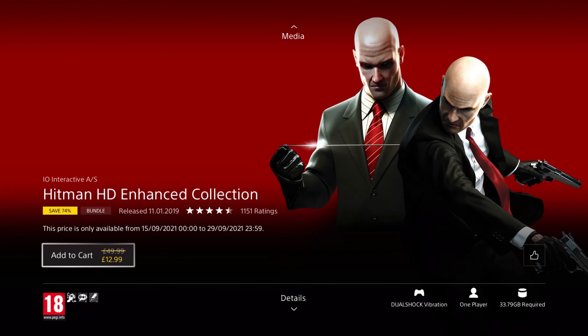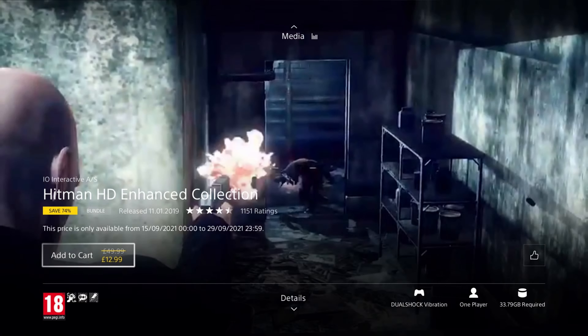More old school next, Hitman HD Enhanced Collection. It was released in 2019 so it's two years old, and is on a 74% discount for a price of £12.99, which isn't too bad for two good games. This collection includes both Hitman Blood Money and Absolution, remastered in 4K 60fps.